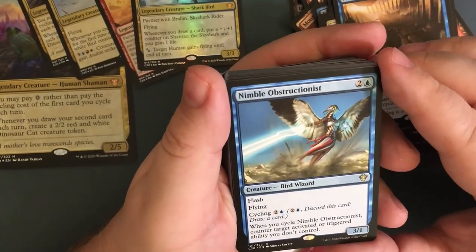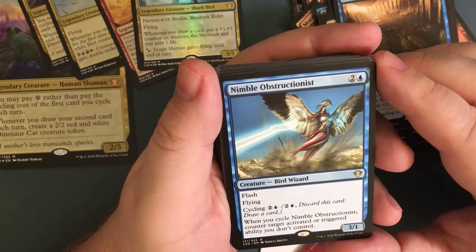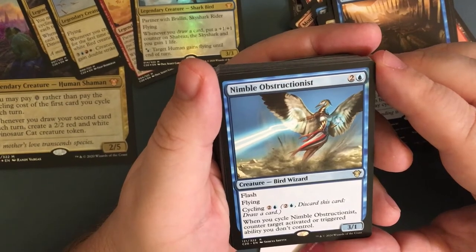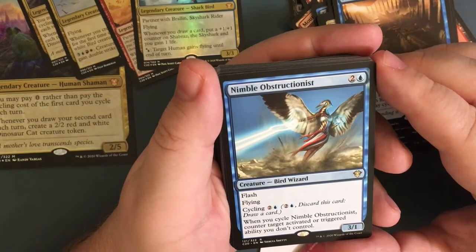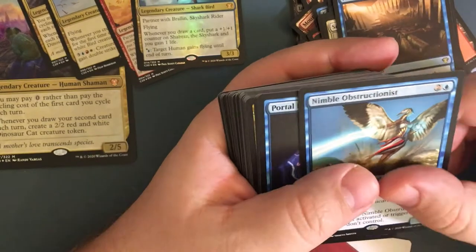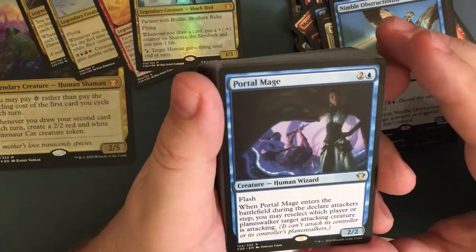Nimble Obstructionist — for three, flash and flying, a three-one creature bird wizard. You can cycle it for three, and when you do cycle it, counter target activated or triggered ability you don't control. So you can cycle it to prevent some sort of activated ability.